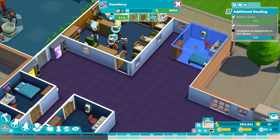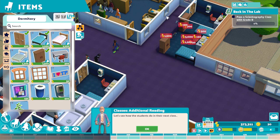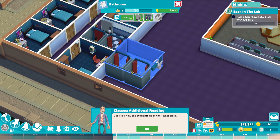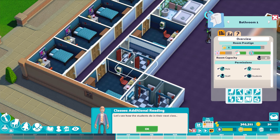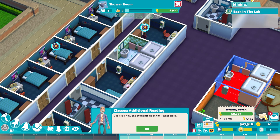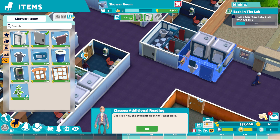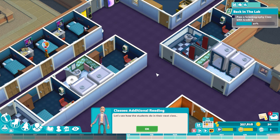I'm going to copy these dorm rooms and put another one in — it's cheap, it's inexpensive, and above all else it's affordable. I'm just going to really fill this place out now. We're going to put in another toilet. We've got another bathroom there, and another shower room. There was an invalid item — I'm not quite sure why that became invalid. Let's see how they do in their next class.